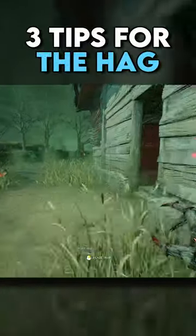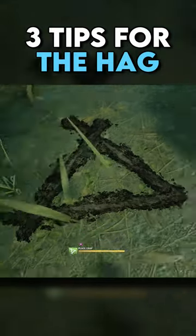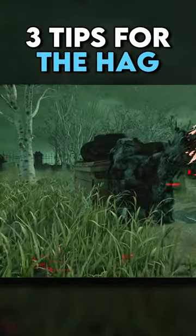Put your traps in high traffic areas, but spread them out. Put one trap in the center of loops, on the top or bottom of stairs, or in front of certain objectives like your hex totems, generators, or survivors on hook.